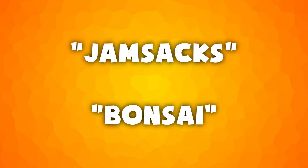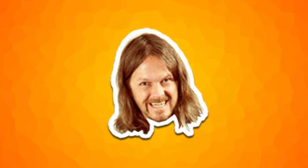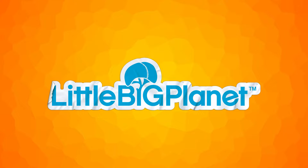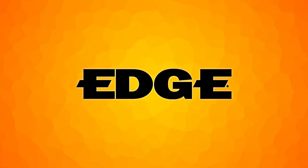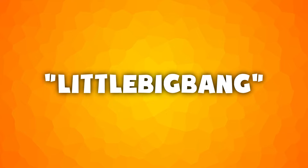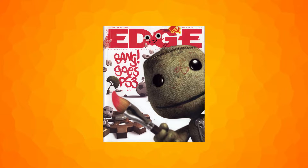Jam, Sax, and Bonsai, among others, were some of the names for LBP which were suggested by a naming company. Media Molecule were going to call the game Little Big Land, but creative director Mark Healy didn't like it and threatened to quit over it. Executive producer Pete Smith suggested Little Big World, but they couldn't use the name for some reason. The team thought of Little Big Planet and didn't like it at first. When Edge Magazine wanted to put the game on their front cover in April 2007, the studio still hadn't decided on a name.